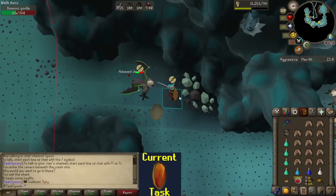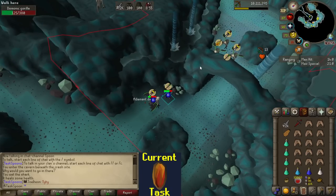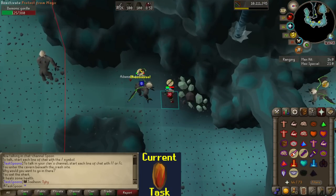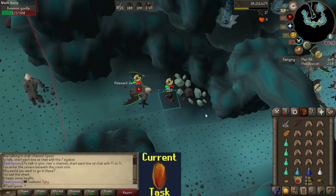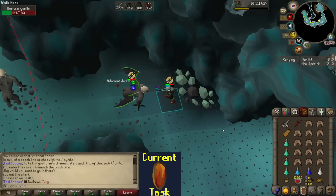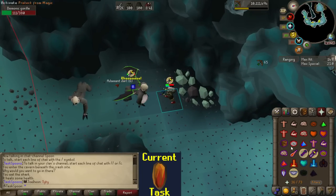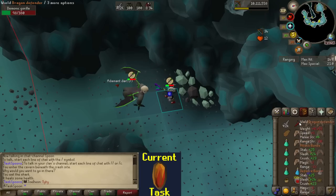Okay, here we go starting with the Demonic Gorillas. I know Multi is past this arch — I went over there and they all tried to kill me. I think there's a single zone up top somewhere. Going into Multi is very painful, so I'm just going to kill this one first and then find the single zone.